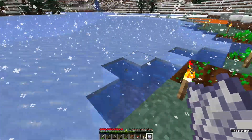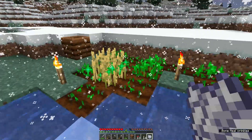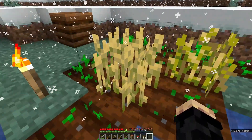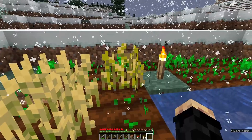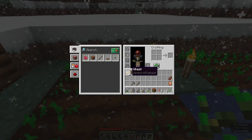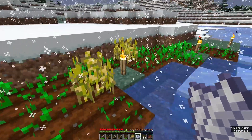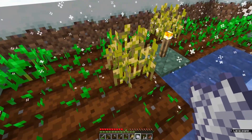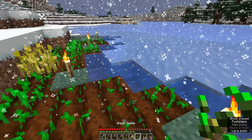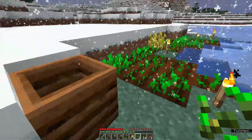I've got a couple more pieces of bone meal from running around picking flowers. I'll use those on these two plants. You can tell these two are different — this one is greener while this one looks more dry and isn't quite done yet. But this one I can pick — that drops wheat. We have two wheat now, and it drops more seeds we can use as compost. With another piece of bone meal on the last plant, we're now guaranteed to get wheat from this stage — there we go, our third piece of wheat.